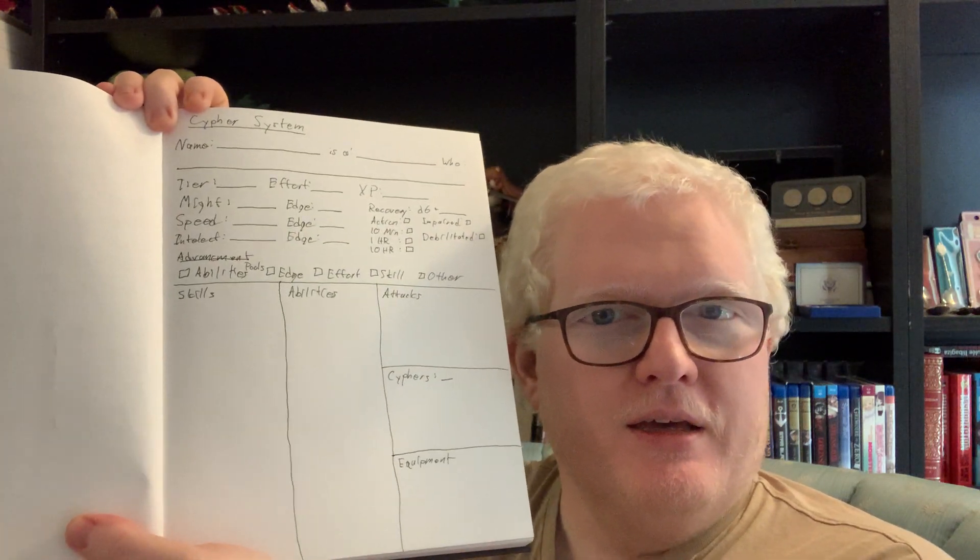Anyway, to correct that mistake and make sure we're good today, I decided to go ahead and redo it. I'd been planning on doing a second character creation video anyway. So that's enough of gilding the lily — let's get into the nitty-gritty. What do you need to create a Cypher System character sheet? First, you need a character sheet. I made one in my notebook based on the one in the back of the Cypher System core rulebook. You can just photocopy that page, or there are character sheets you can print off online. There's a lot of different stuff available, so don't feel like you have to do what I did.